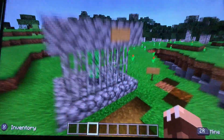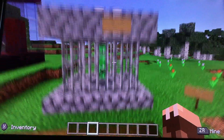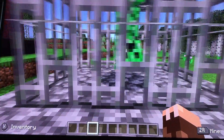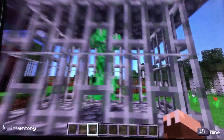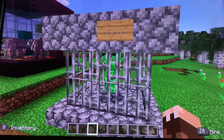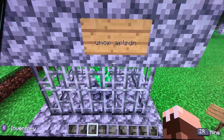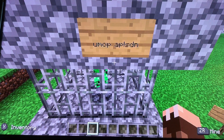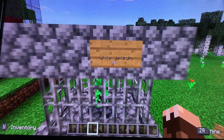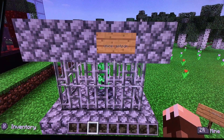And finally, we have the upside-down creeper, because naming a mob 'Dinnerbone' or 'Grumm' makes them upside down, and they walk on the ceiling if you put them in two blocks of space. And this is a sign — it says 'upside down,' except it's upside down. So if you turn the screen or turn your head, you can start to see it.